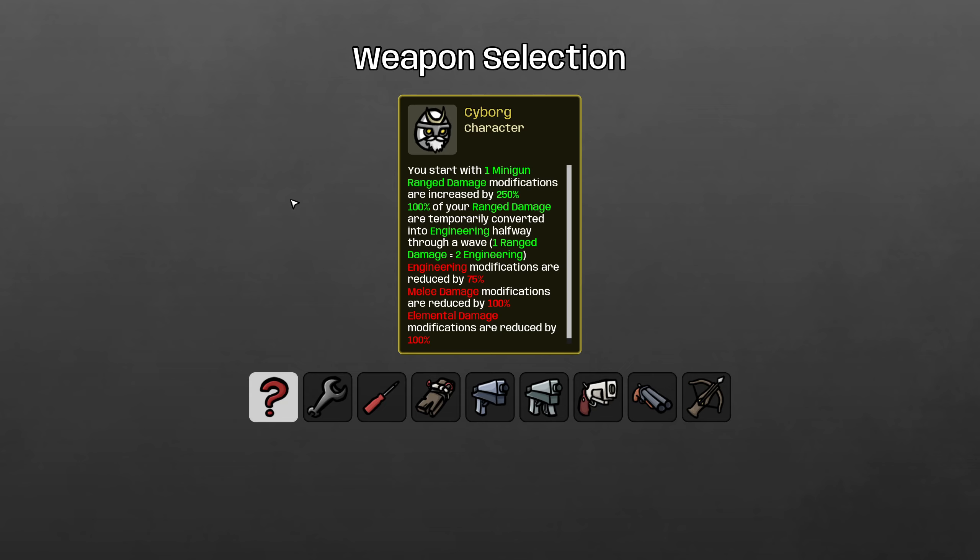How it works is you start with a minigun, and ranged damage modifications are increased by 250%, which is an insane amount, so right away it looks like a damage character. But halfway through the wave, all of your ranged damage turns into engineering at a rate of 1-to-2, so you get more engineering than you add ranged damage, and you end up with tons of free engineering from that.